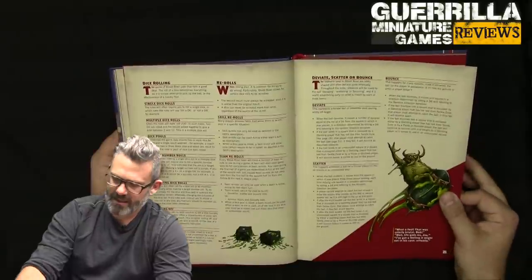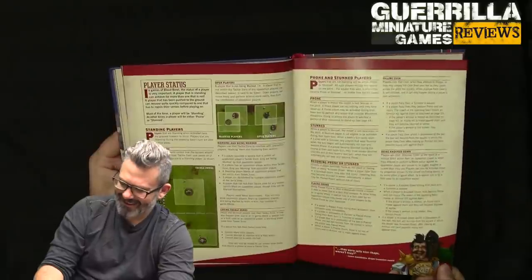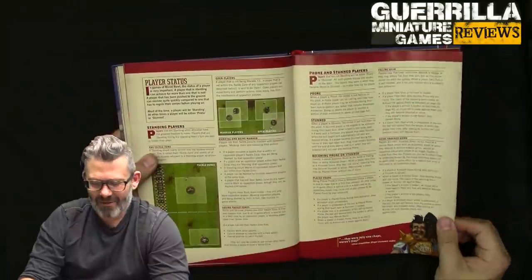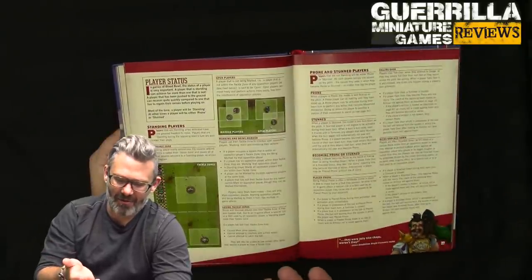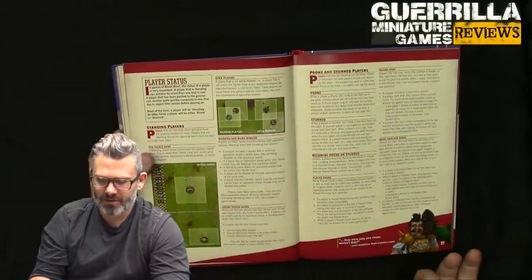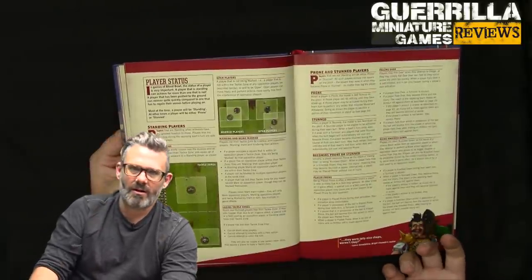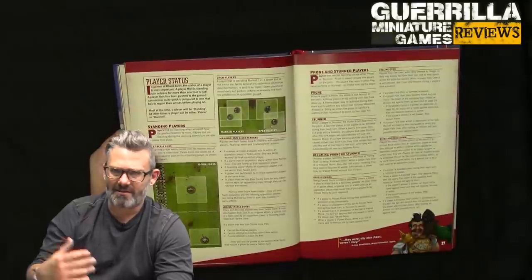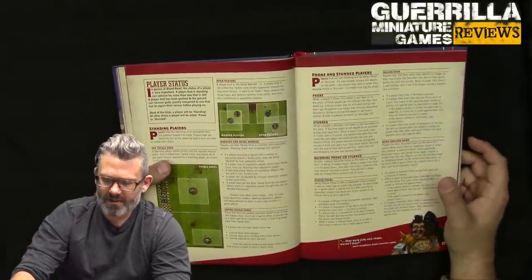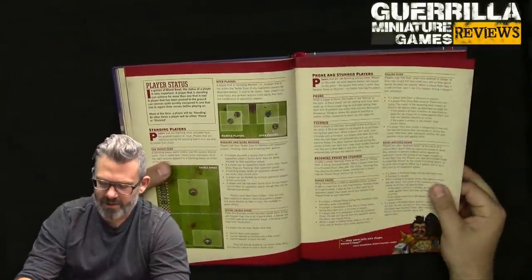Bouncing just goes in a random direction and bounces again if it hits a prone or stunned player. Player status: you're standing with a tackle zone; you're open if no one's got their tackle zone on you; you're marked if someone has their tackle zone on you. Being marked is important for dodging, picking up and passing the ball, and throwing blocks — you can get assists both offensively and defensively. Prone and stunned: prone is face up, stunned is face down.